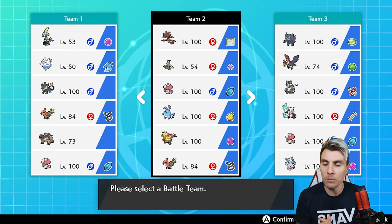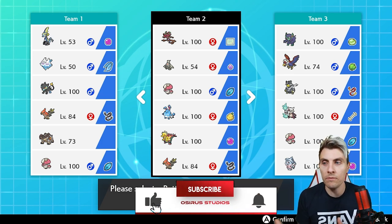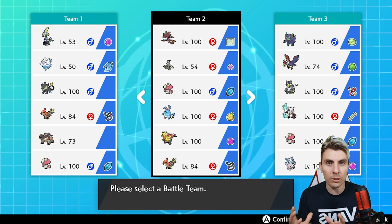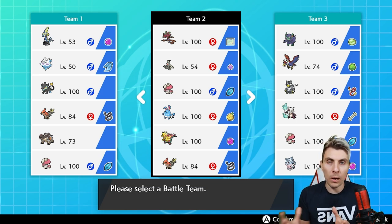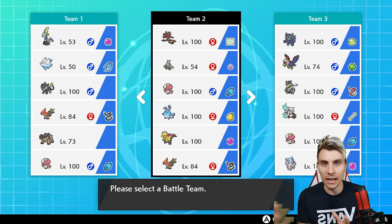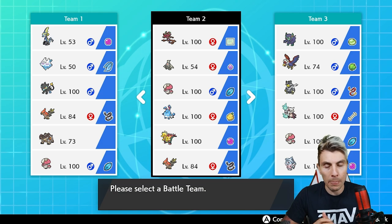We've got two speed control modes in here. We've got the Trick Room with the Dusclops supporting mainly the Dragapult, the Amoonguss, and the Azumarill. Then we've got the speedier version of the team with Talonflame and Dracozolt. The nice thing about the team is Azumarill and Amoonguss can kind of work in both speed control methods. Amoonguss is there for redirection and disruption with Spore, and also gives us a Grass type to help against bulkier Water types. Azumarill with the Belly Drum set can use Aqua Jet and ignore any speed control with that priority attack.